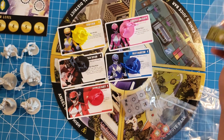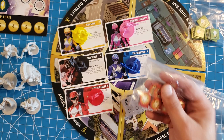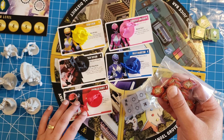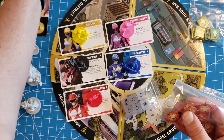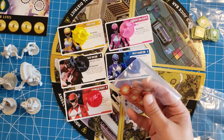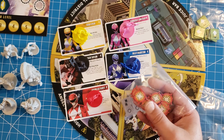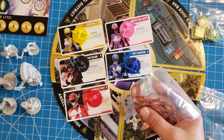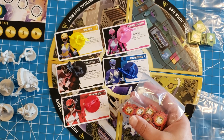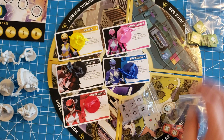I'm also a fan of round tokens over square or shaped tokens. My main reason is that I like to protect my games — I sleeve my cards and put tokens in coin cases. The ranger cards are tarot size and the rest are standard size. Shaped tokens are more difficult to store in coin cases, which is something I prefer to do to keep games in good condition.